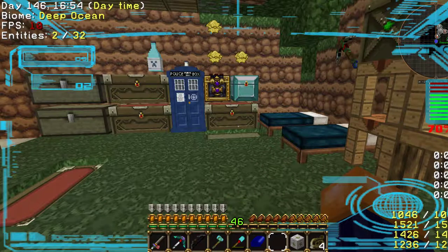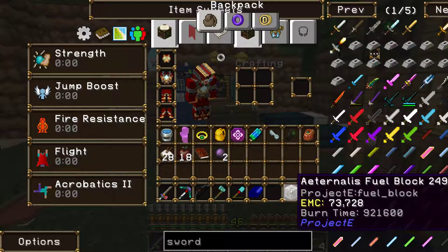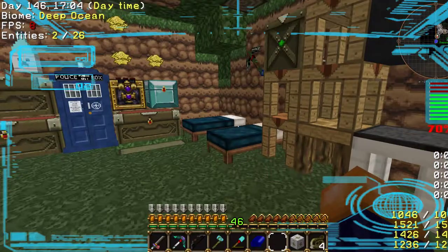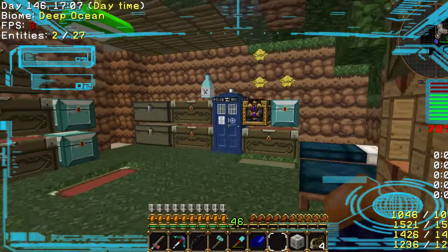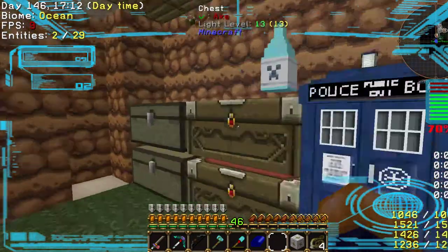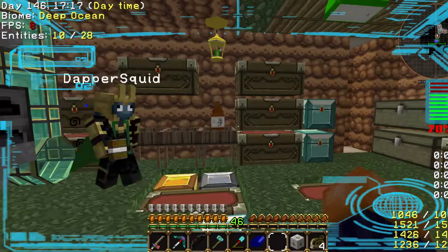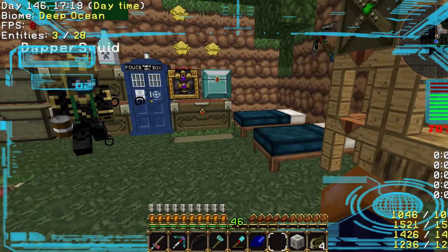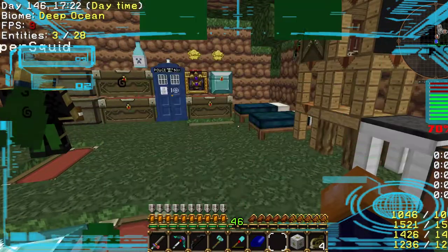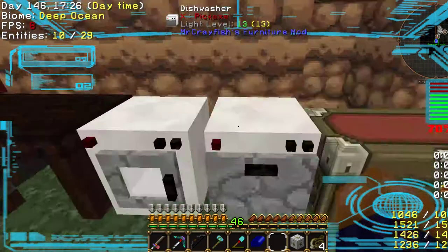We've got a little bit of coal left around. Auto enchantment table. A lubricant bedrockian drum. Wait, you've got lube. I've got lube — made of bedrock. If we empty out that lube, then we can use the actual drum, which is a very valuable drum. Holds a lot of liquid.